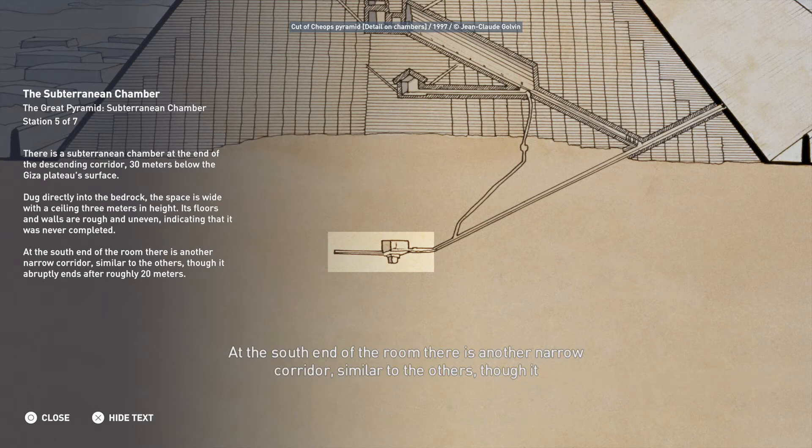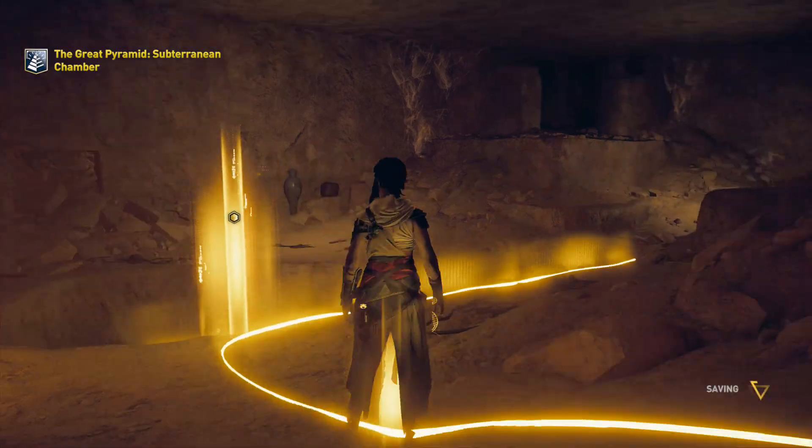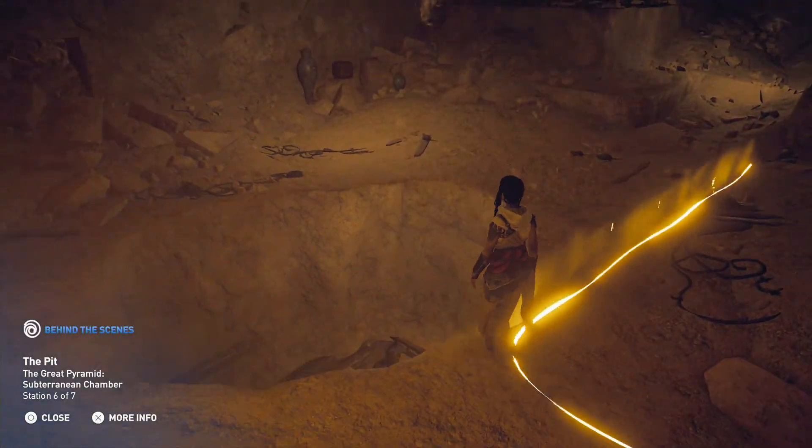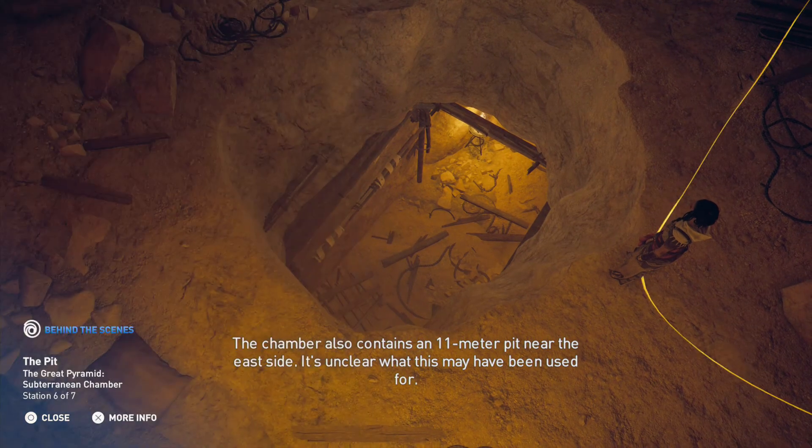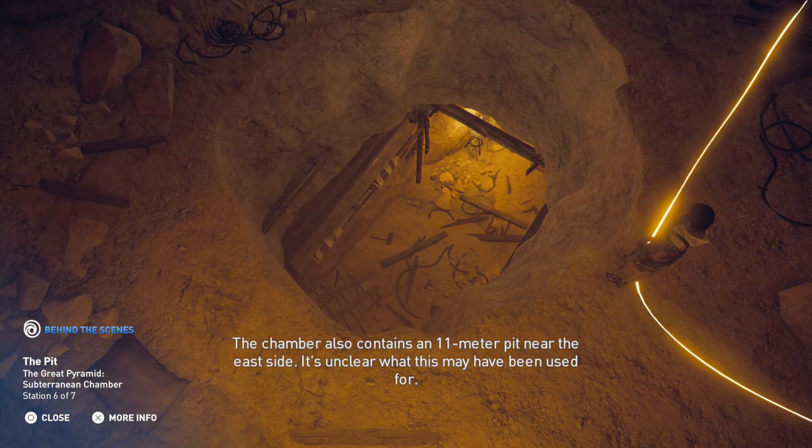At the south end of the room, there is another narrow corridor, similar to the others, though it abruptly ends after roughly 20 meters. The chamber also contains an 11-meter pit near the east side. It's unclear what this may have been used for.